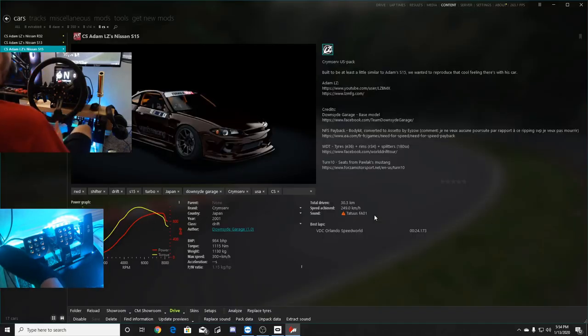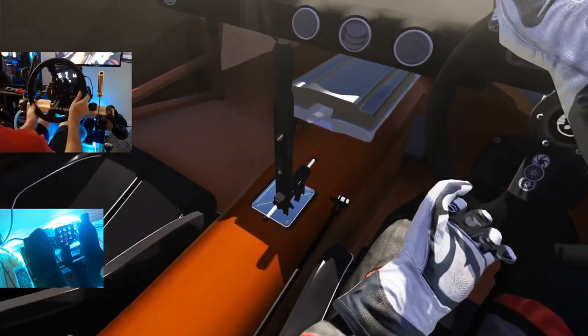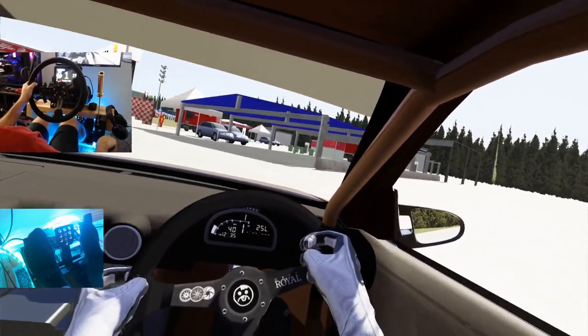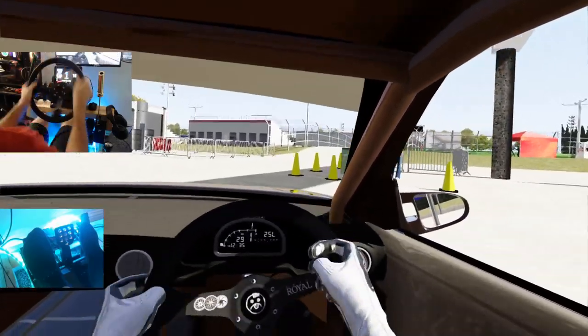Before we go any further, we're going to switch to the Oculus Rift S and see what we can do in the Oculus in his car at OSW. Hopefully right-hand drive doesn't mess with me too much, so let's switch over. But in the Oculus we're missing a handbrake lever — I think the mod might be a little bit incomplete, but it does give us a basic idea of his car and it does sound pretty sick.